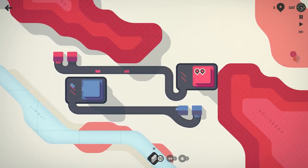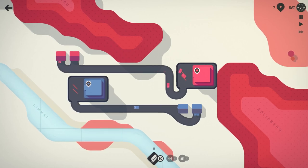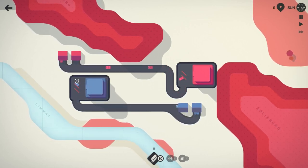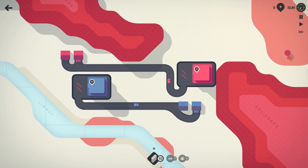We'll hook the red houses into their red shopping center like that. That way we can keep them on two independent roadways and we don't have to mix traffic yet. We're probably going to have to mix it in the future, and that's where it'll get a little hectic — we'll have to use things like stoplights, roundabouts, motorways, bridges, and tunnels, whatever we need to do to keep Zurich moving.